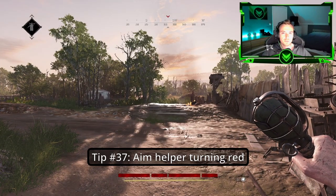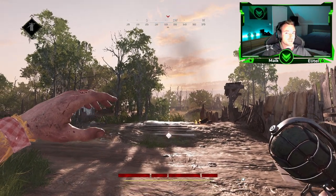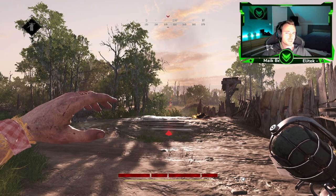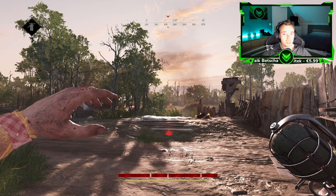Tip number thirty-seven: If the aim helper is turning white, it will not deal damage to you. But if it turns red — like right now — that means you are in the blast radius and you can actually damage yourself.